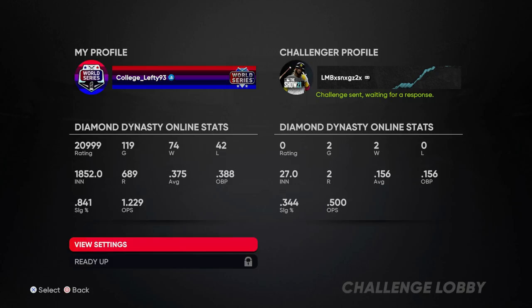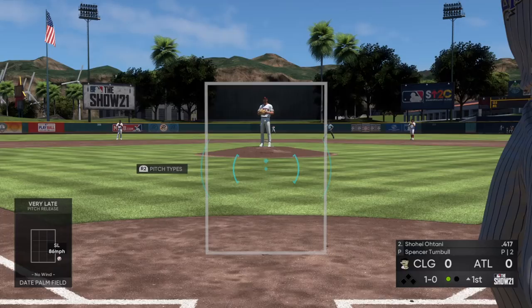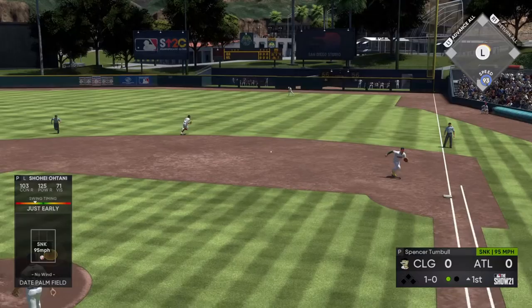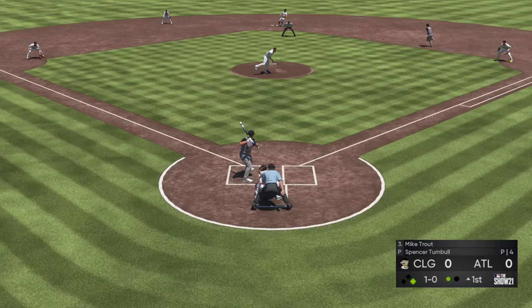This first opponent that I matched up with only has two games of ranked seasons played, a .156 batting average, and probably has never played a game on Legend — so this is a good matchup, a great way to warm up. I cannot overthink this opponent. He also has an illegal team in this tournament — he did not look at the rules and has way too many 95 overall players available. To be completely honest, I did not even recognize that until afterward when I looked at the game footage.